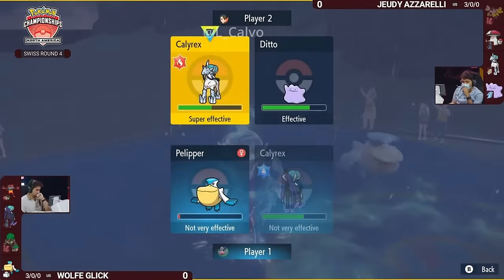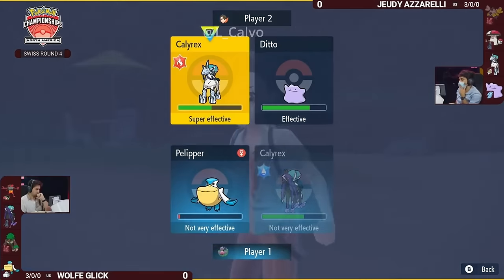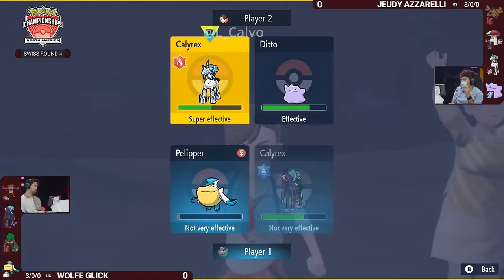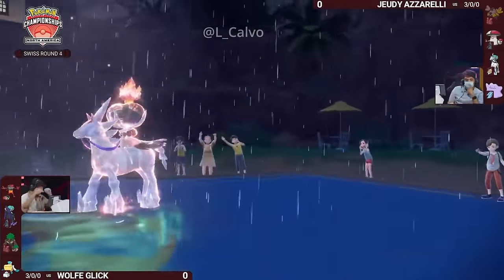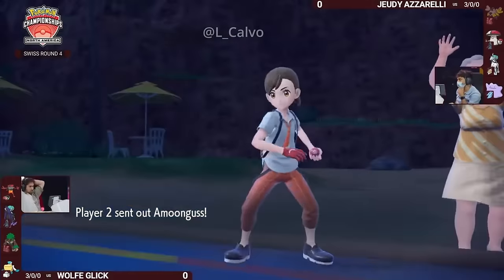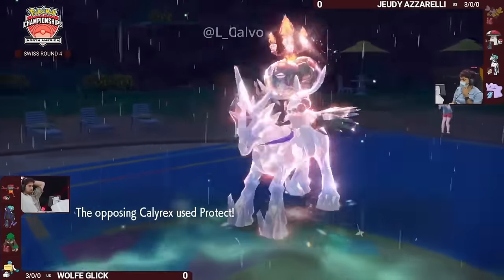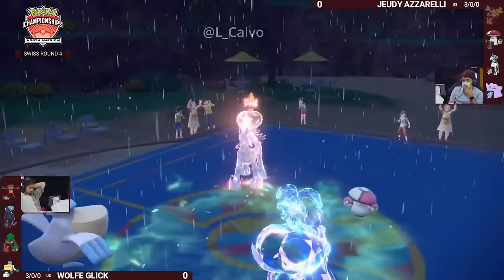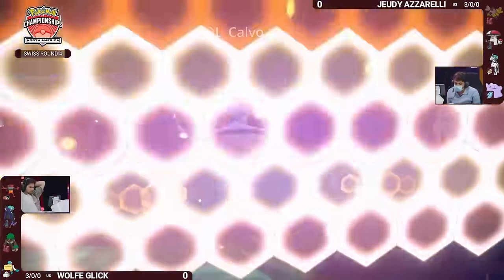Wolf is now in such a strong position. The Shadow Rider Ditto on Jody's side cannot go for Astral Barrage anymore because Jody can just block it with Wide Guard — it is Choice Scarf locked into it. With Wolf's own Astral Barrage threatening very strong plus-three attacks, there's not a whole lot Jody can do. A big Protect from Jody helps make sure the Ice Rider Calyrex stays safe.